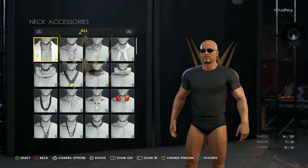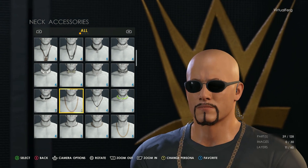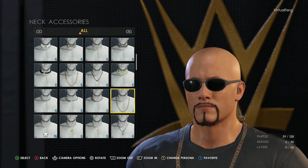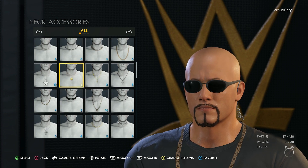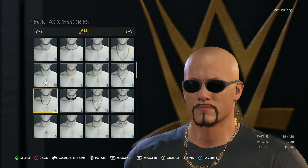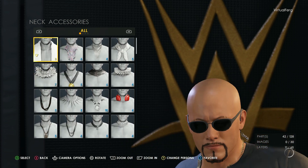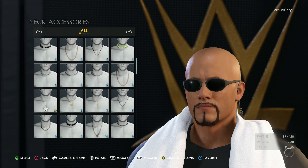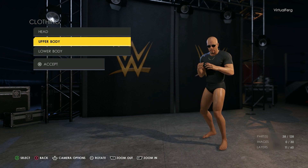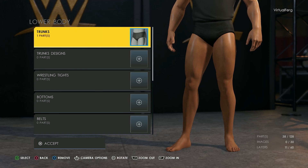Let's go find a gold chain because that is really going to complete the look. I imagine it'll be in the neck accessory section. Scrolling through the options — oh hold on, yes that's it, that is perfect — that is Kyle Slickman's necklace. Just for reference, you go to the top left and then go down eight times and it is the eighth selection on the far left. I still can't get over how good the top half looks.